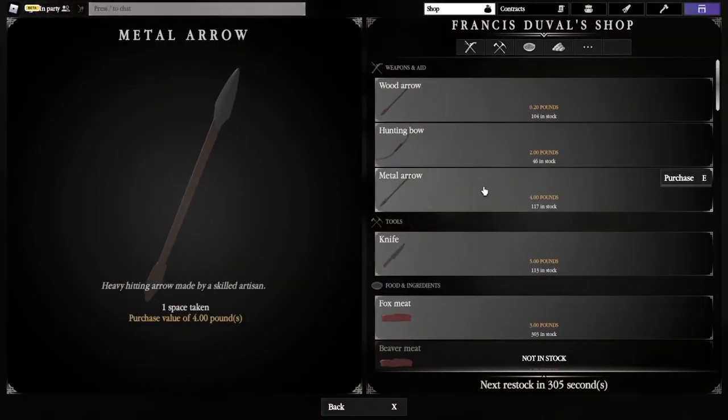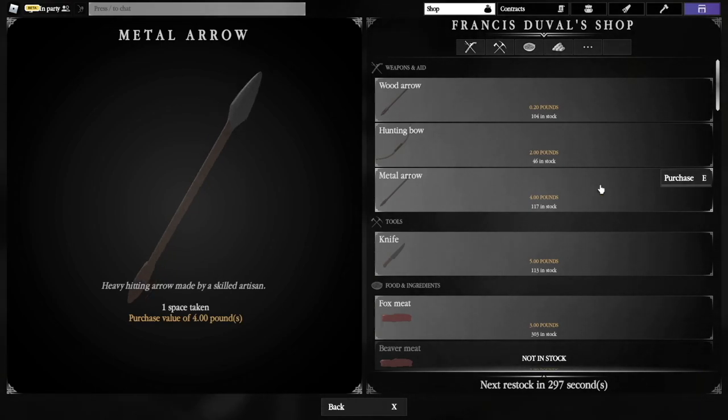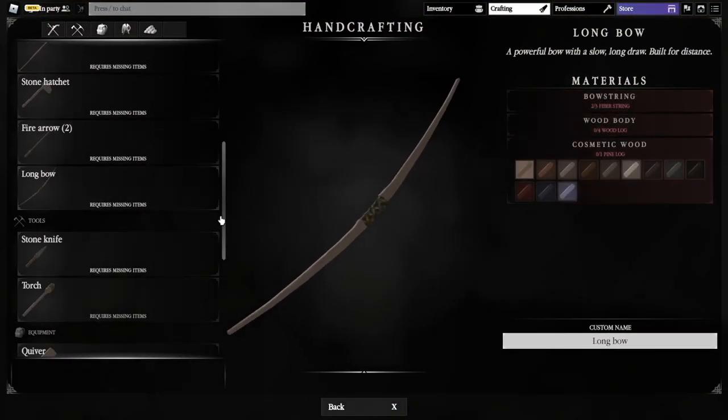I recommend metal arrows. They're a little bit pricey, but you don't lose them because you get them back after you launch them. So they are definitely worth it. Don't go using fire arrows or stone arrows — fire arrows don't actually set animals on fire so they're pointless, and stone arrows don't do nearly as much damage as metal ones. I strongly recommend buying metal arrows from the shop and then making yourself a longbow in the crafting menu.